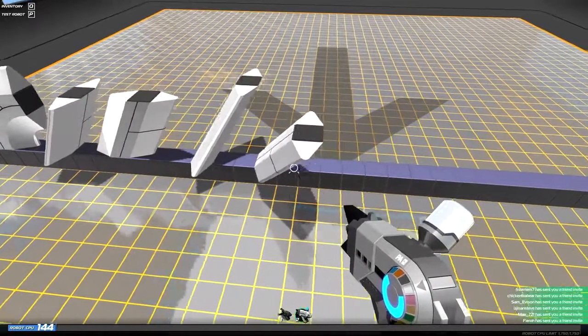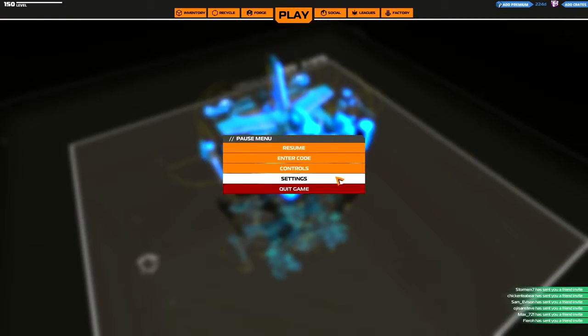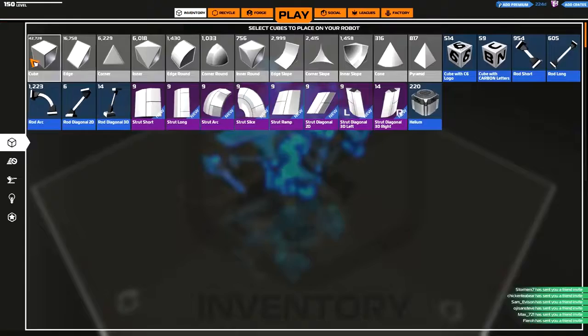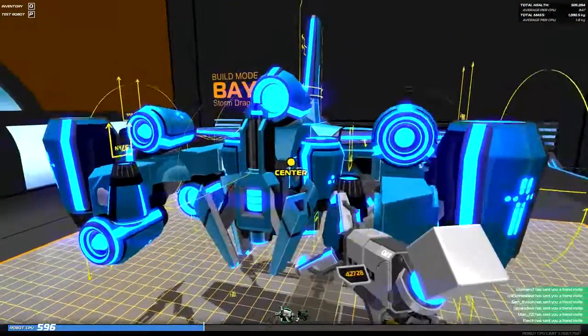In addition to this, there is now a centre of mass indicator in addition to new building stats. Both of these can be found in the regular settings menu; after you select the tick box you will then see them when you're building. This can also be activated by pressing L for the new building stats or O for the centre of mass.